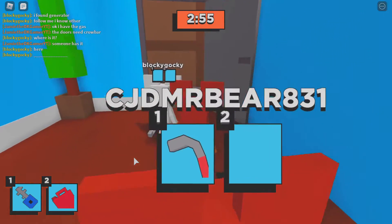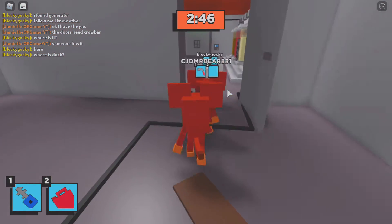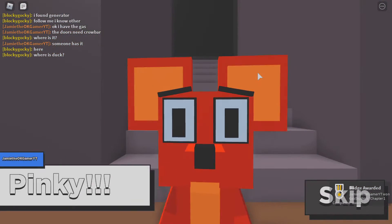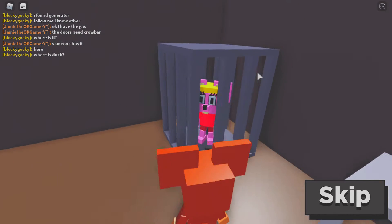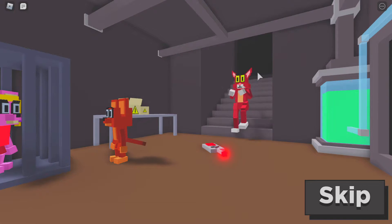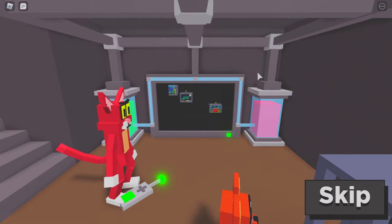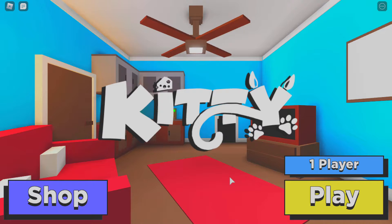We still need the green thing. Where's the duck? We need the duck. Oh, you need to stop closing the door on me, bro! Oh — is the duck for the secret ending? Wait — Pinky, Jamie the Okay Gamer YT, did you subscribe? Pinky, no? Well then I'm not getting you out of this cage. Oh no, it's Kitty! What does PI mean? What the flip is happening?